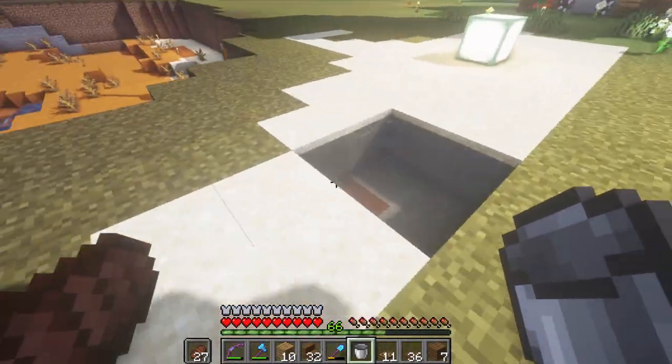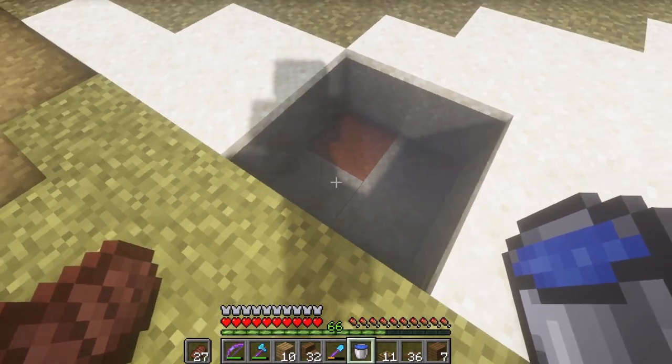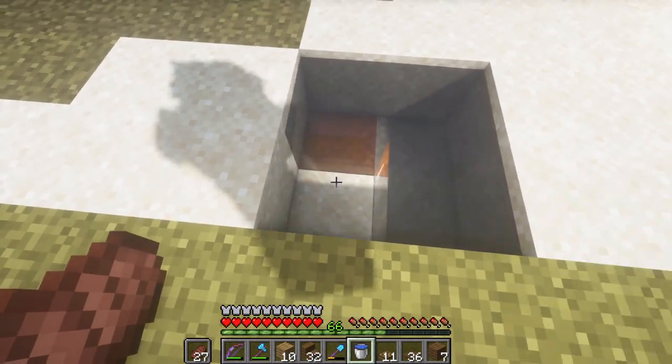By the way, if you want to make an infinite water source — bam, that's it. You just need to put water right here, put water right here, in a 2x2, and you just have unlimited water forever.